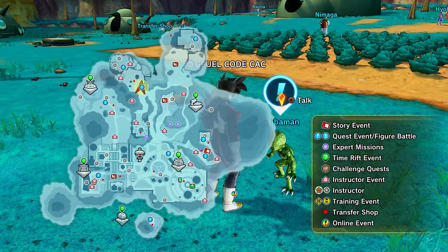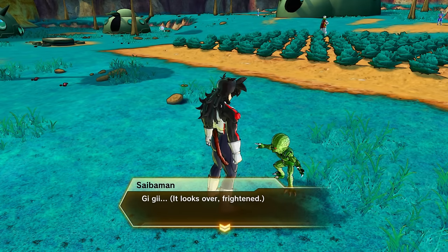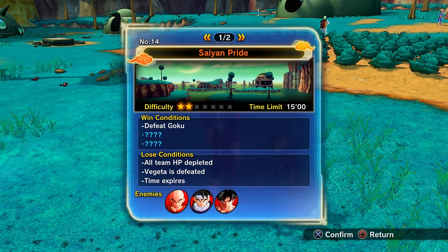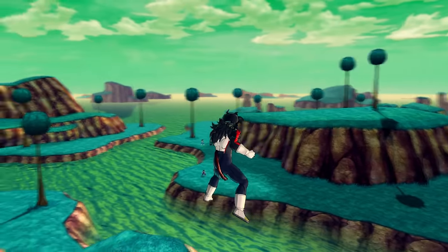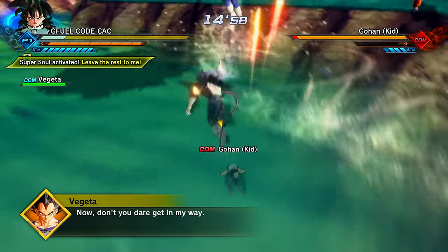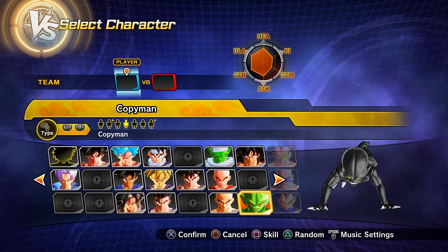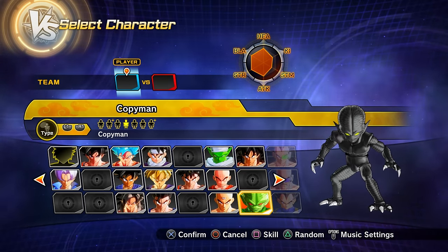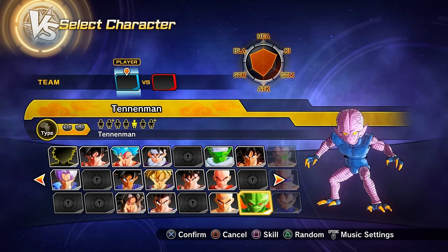Parallel quest 14 is a bit different to unlock: you need to talk to a Namekian Cyberman in the Namekian area in Conton City. Talk to him and he'll give you access to the quest. If he's not there, progress through the story mode and complete previous parallel quests. Clearing it gets you the Copy-Man variant, the Tenma-Man version, and the Jinkyo-Man version of the Saibaman character.